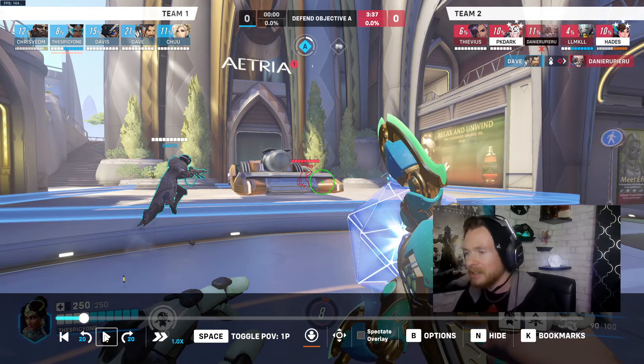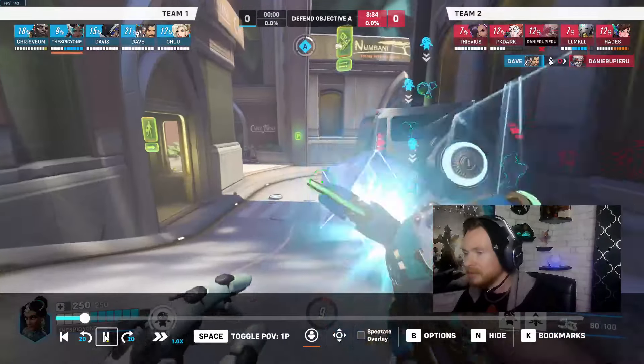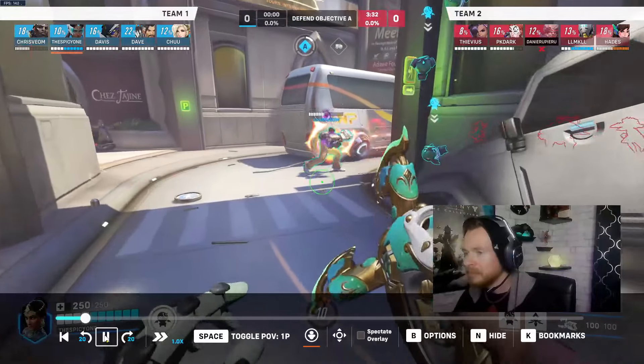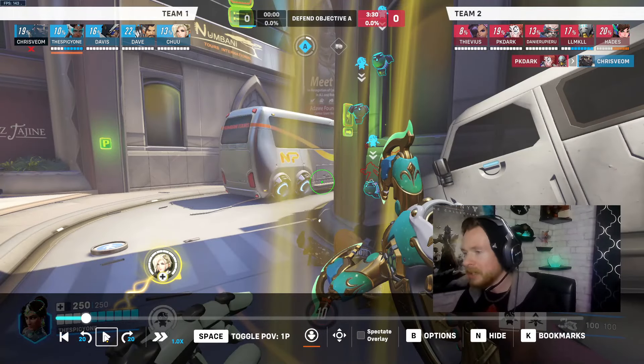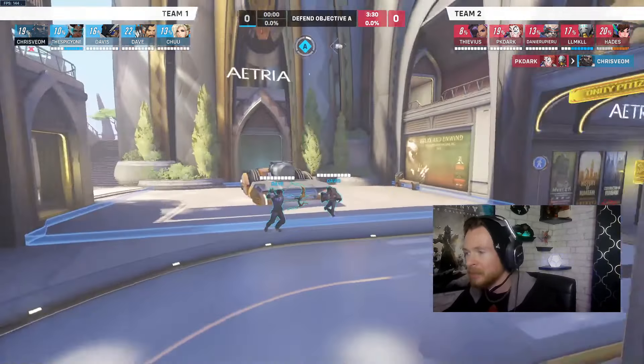You hear the Sombra is on the point and you're charging up the right-click to hopefully tag her, but you let it go for some reason. You didn't do anything to help Doom at all — maybe you were distracted, alt-tabbed, or something happened. You didn't help Doomfist at all, and now your tank is dead and you've effectively lost the first point in the first 30 seconds of the game.